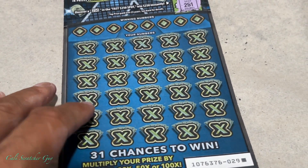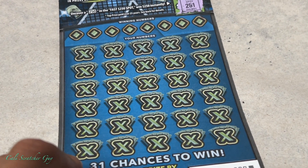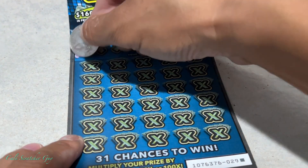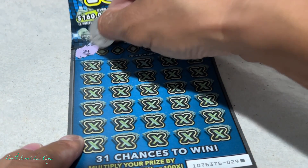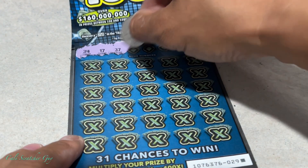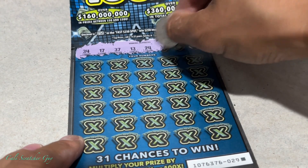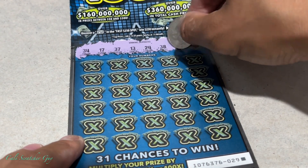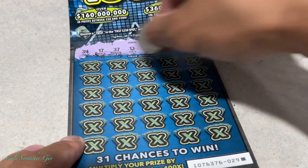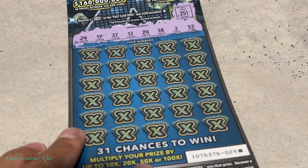Alright, now let's go ahead and play the middle part here. Alright, winning numbers: 34, 17, 37, 13, 24, 38, number 3, and finally 52. Alright, so those are our winning numbers.